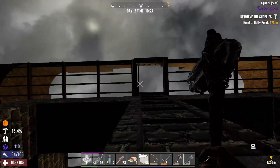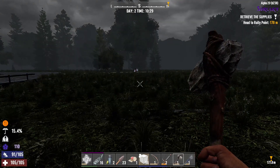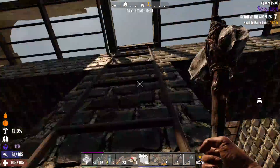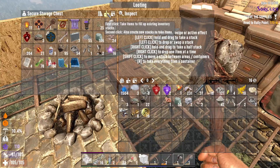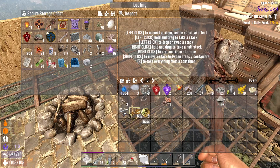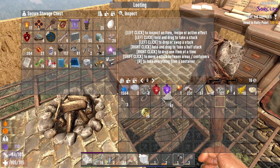I can hear somebody — they said sorcerer. I can't see them yet. Let me sort my inventory — duct tape, always good to have in the apocalypse. I haven't got a forge yet so that can go in there. Concrete can go in there too.